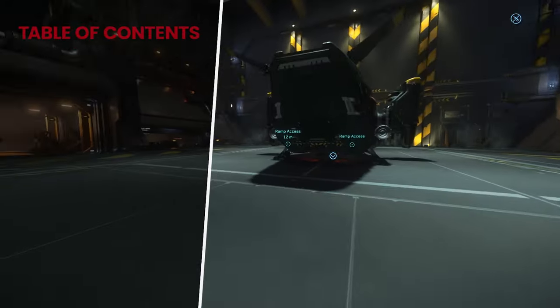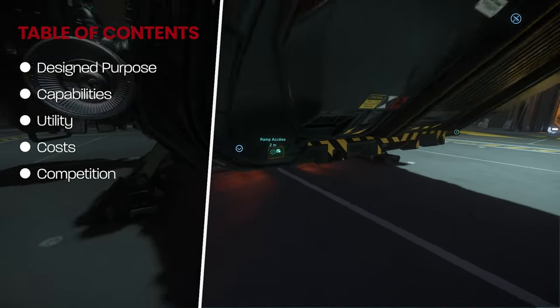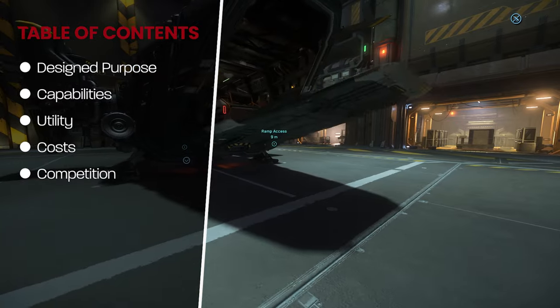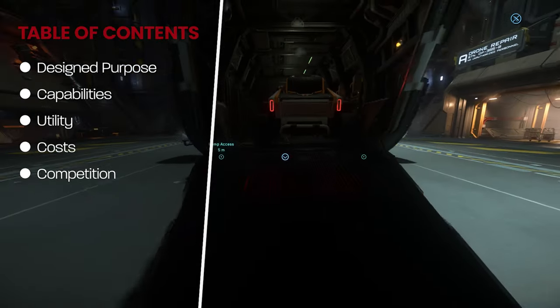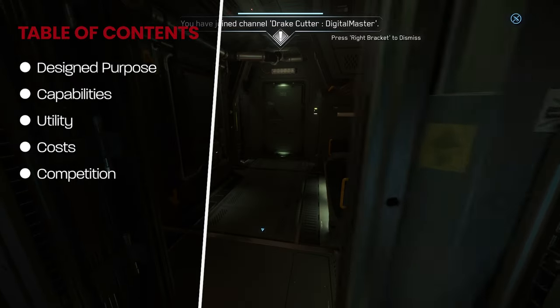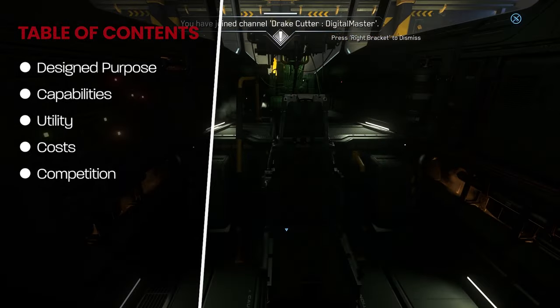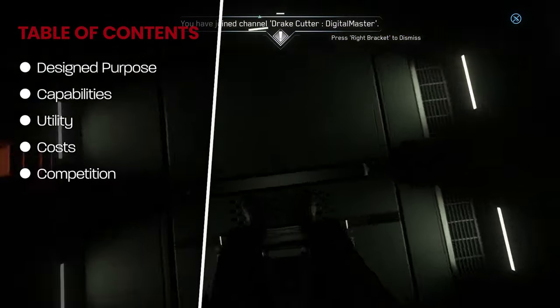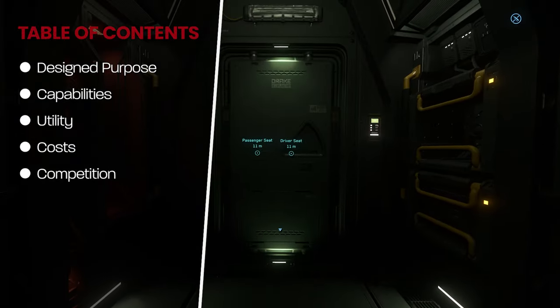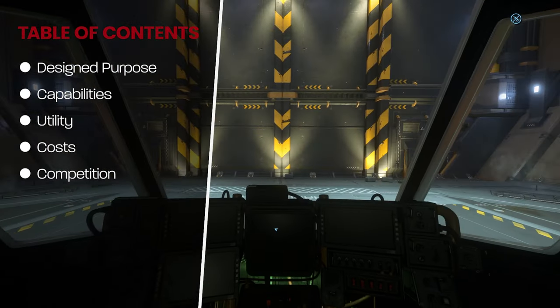I have a new ship review format, so let's start with the table of contents. We'll begin by talking about the ship's designed purpose, then move on to its capabilities including combat, cargo capacity, and range. We'll cover utility like what vehicles it can carry, discuss both in-game and real money pledge costs, and finally summarize with a discussion about the ship's closest competition.